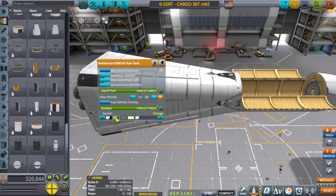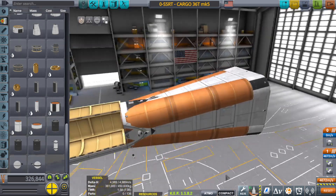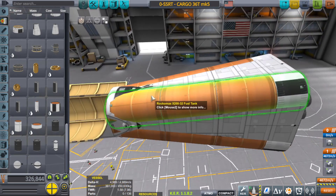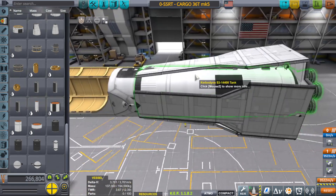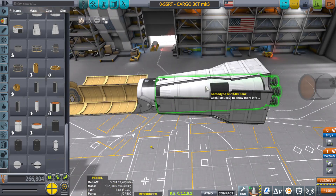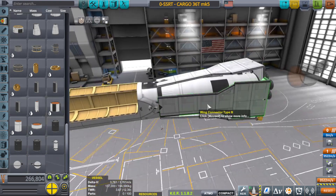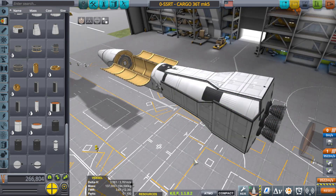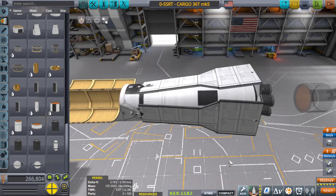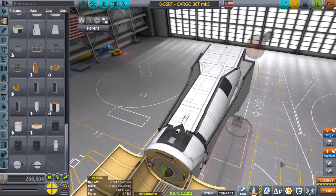I've done some tweaking already, because the craft file looked a bit different when I got it. I want to see if I can make the part count go down a little bit. It's actually very basic: got a large fuel tank in the back, one piece, and then four other fuel tanks on the sides at an angle with wings for stability. The wings are pointed inward slightly, so there's a little bit of a dragging force, but it's a small price to pay for aesthetics.